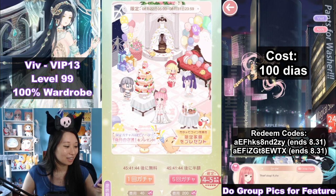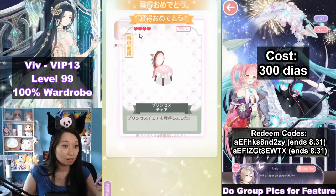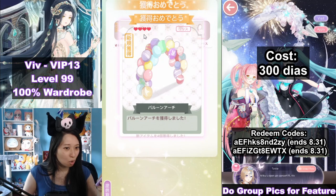So after that it's going to be 200 diamonds, making it 300 diamonds total. I got a floor thing, I got a wallpaper, and this is my guaranteed 4-star — it's going to be a chair. And another guaranteed 4-star? The rates are pretty good.